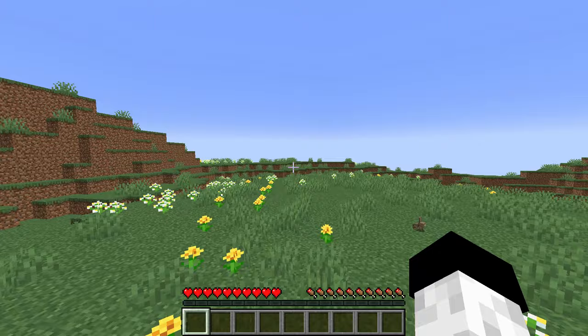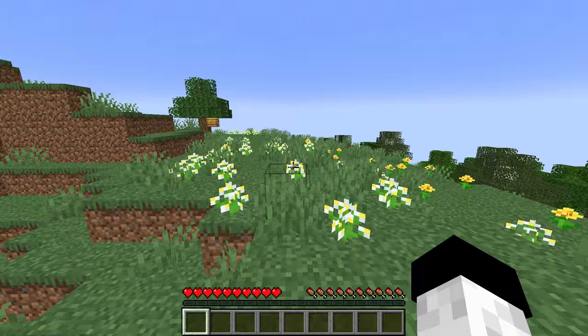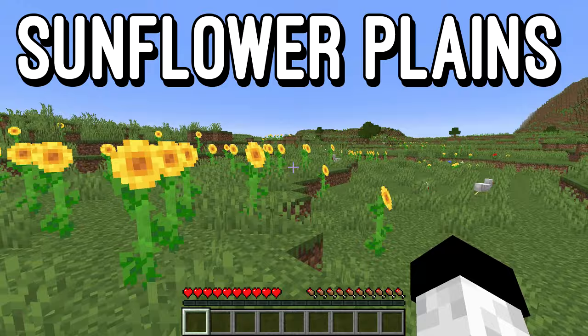The meadow biome can be identified by its flowers and grassy terrain along with its low amount of trees. The other biomes where you can search for bees and bees nests are sunflower plains, plains and mangrove swamp biomes.